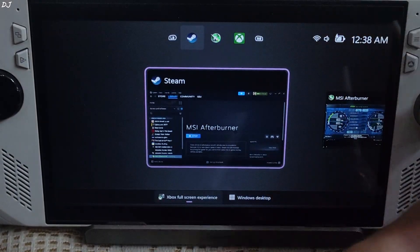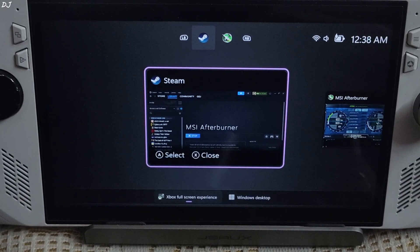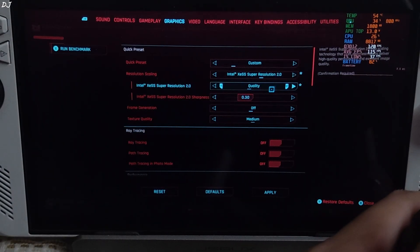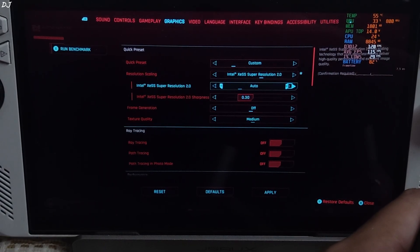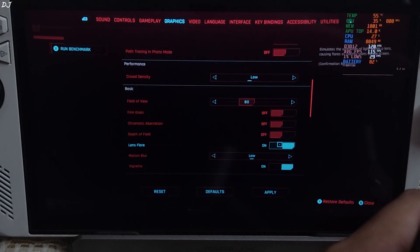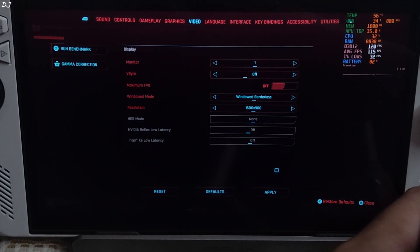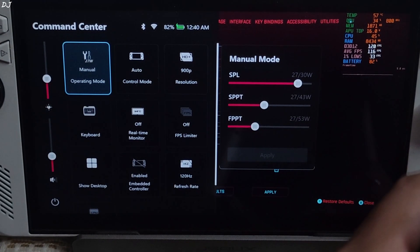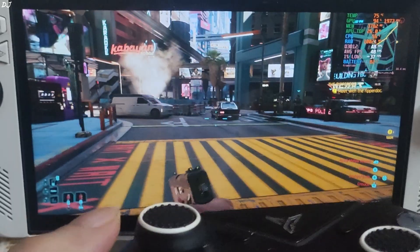You can use the task switcher to check apps running in the background: Steam, Afterburner, and the Xbox app. In Cyberpunk, I'm using the in-game medium graphics preset, upscale set to XeSS 2 quality preset, no frame generation, all post-processing effects disabled, medium-to-high settings, 900p resolution, windowed borderless, vSync off, and a 27W manual power profile with CPU boost disabled.